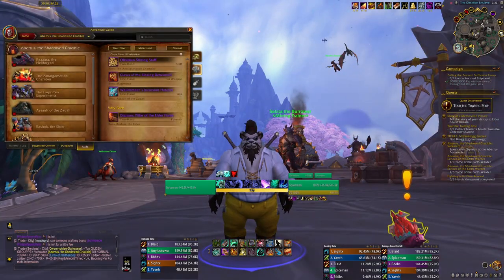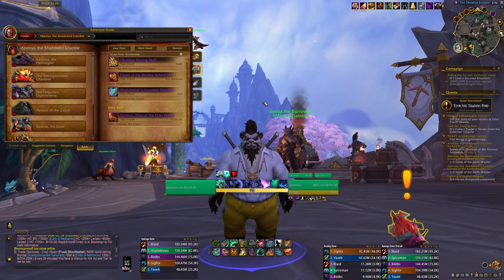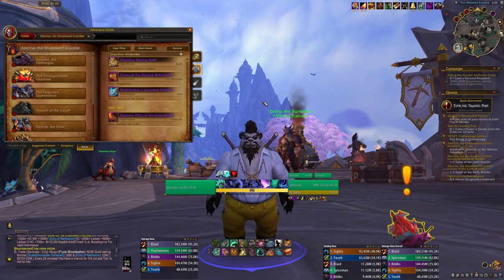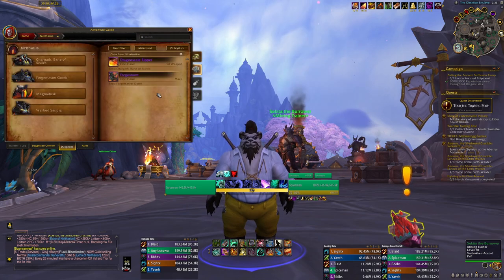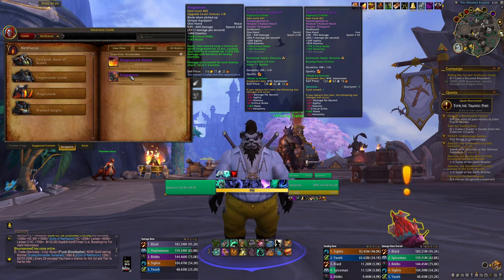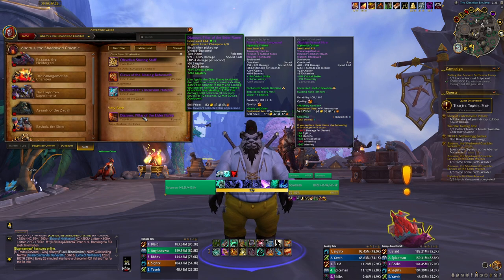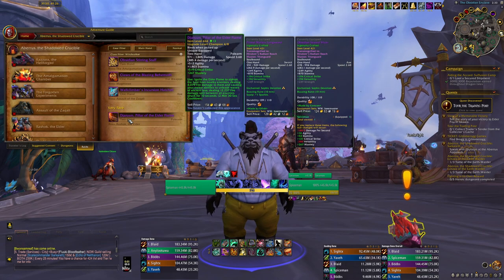Last tier you wanted two one-handed weapons for way more damage than a two-handed polearm or staff, but this tier is different. If you are raiding you want to go for the two-handed weapon because of its on-use effect. If you're not raiding at all, Forge Storm from Neltharus will be your best in slot. If you can't get either of those, you can craft a weapon since you'll get way more sparks this tier. But the Jar Rune raid weapon is your 100% best in slot, so try to do one raid a week for a chance at it.